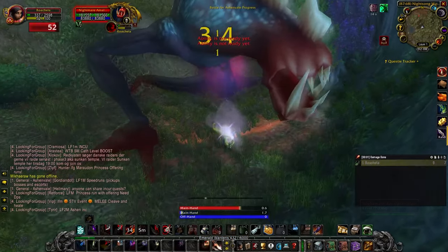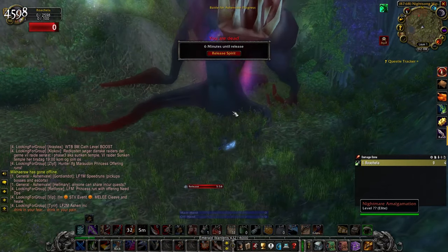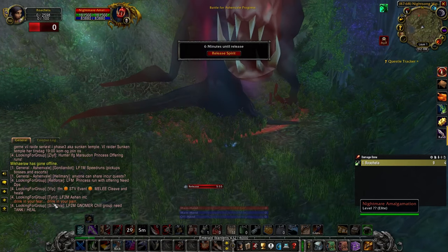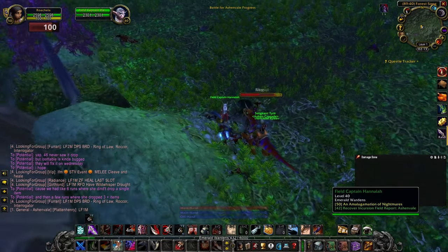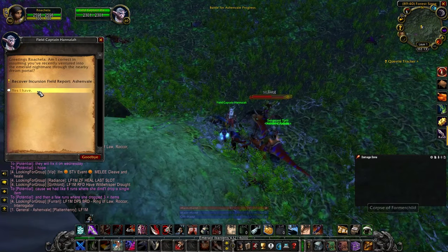Just hit it with an ability or something until you get the flavor text: 'Drink in your fear, drink in your pain.' You can exit the Nightmare after you get the flavor text and head to the Field Captain at coordinates 8940.